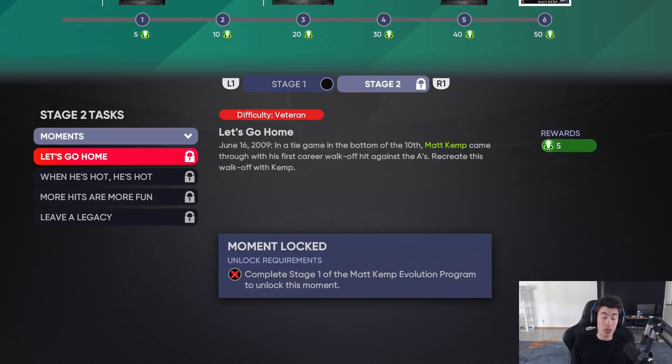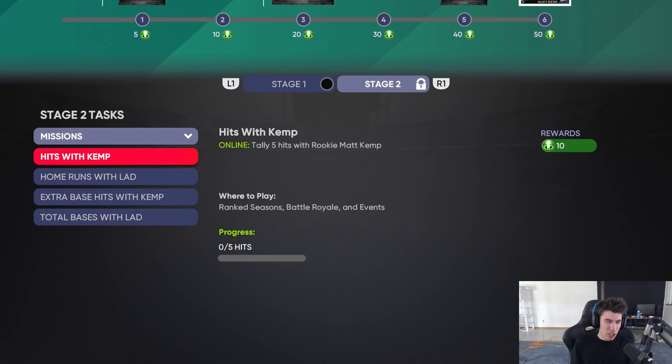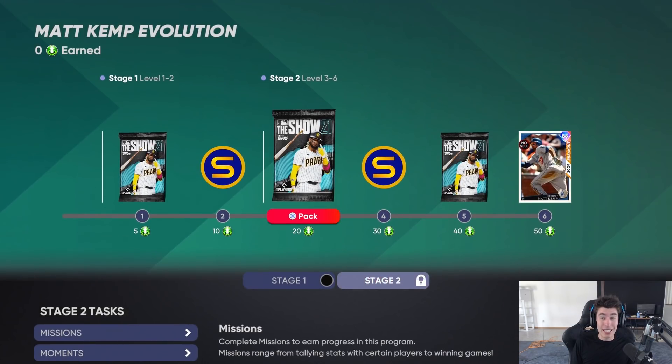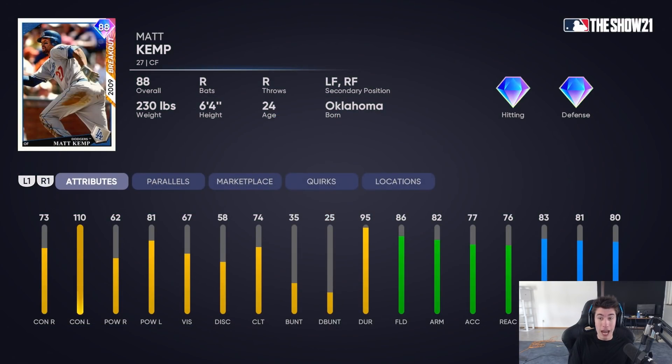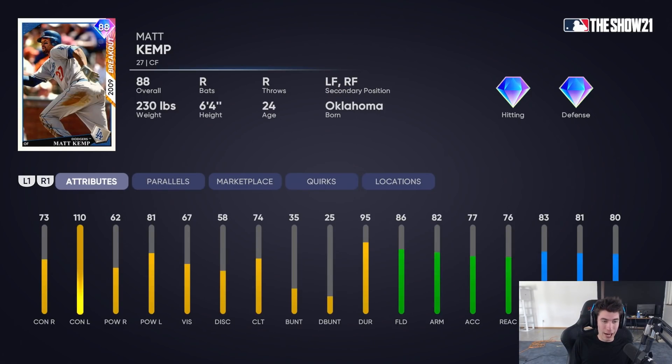You need to beat stage one before you unlock the stage two tasks. There's also an exchange for 10 points, though I'd recommend not doing the exchange unless you're really having trouble with the moments and missions - you'll typically be able to get it done without it. The Matt Kemp card has diamond hitting and diamond fielding, and you can parallel any card in the game to get a max of plus 5 to all attributes, making an already pretty good card even better.